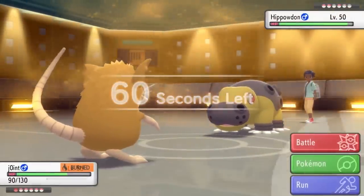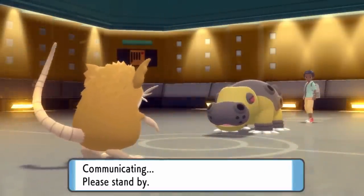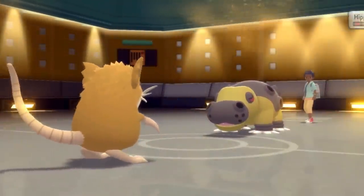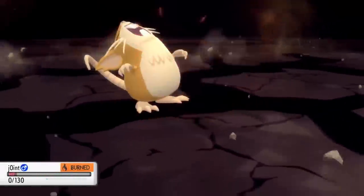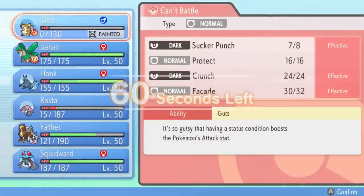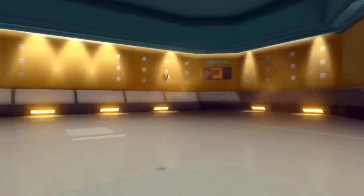He ends up going into Hippowdon. I don't really want to hard switch into anything, so I just go for another Facade — I don't care how defensive this hippo is, it's gonna do a whole lot of damage. It does a big chunk to that thing and unfortunately an Earthquake does take care of Raticate. I'm proud of you buddy. But the good news is this finally opens up the door — the banana lad finally gets to shine. I come in ready to get some stuff going.